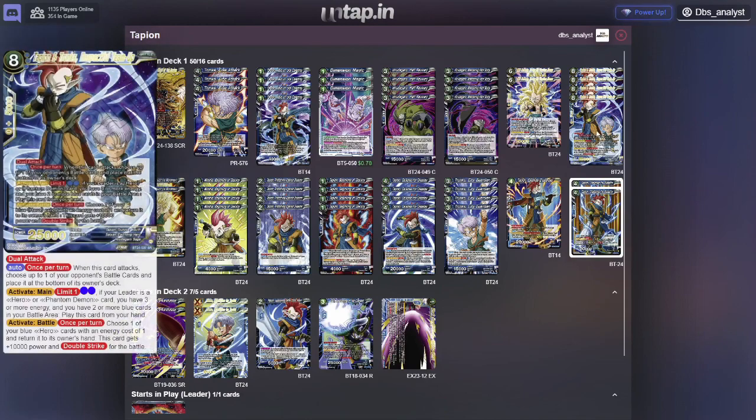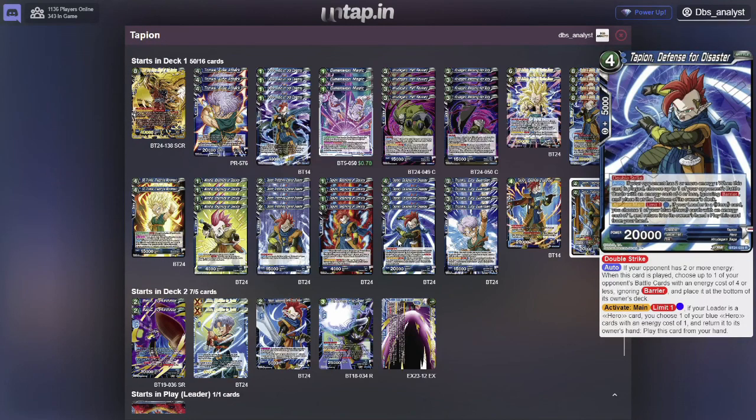Your main finisher is the Tapion and Trunks Respectful Team-Up. It's a Dual Attack that can get Double Strike if you put one of your heroes back to your hand, and it gets plus 10k as well. For one battle, you can get a Double Strike 35k. It also lets you bottom deck any battle card, and you can play this guy for 2 energy assuming you have 3 or more energy and 2 or more cards in your battle area. Your leader already makes the requirement easier to play this on turn 3. The other card is Tapion Defense for Disaster, which lets you bounce heroes back to your hand and snipe anything ignoring barrier if your opponent has 2 or more energy, with inherent Double Strike.